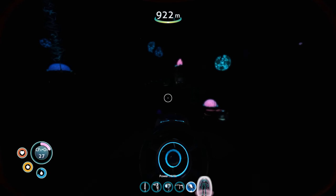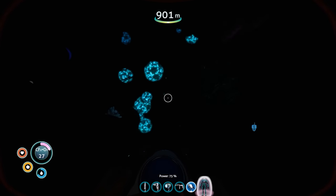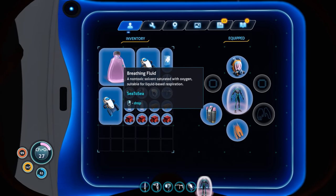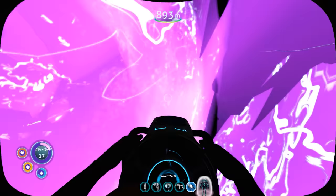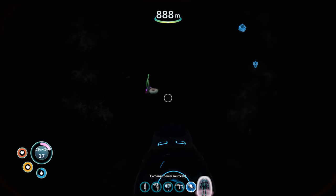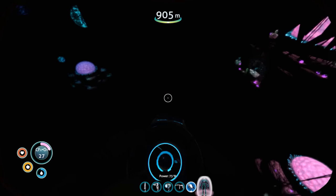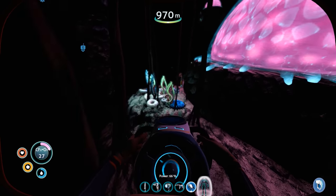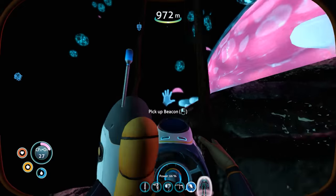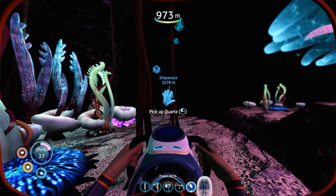I'm not sure how or why, but my oxygen hasn't gone down in a while. I'm assuming it's because I have an extra bottle of breathing fluid, so it won't let my fluid automatically go all the way down. And I also don't understand because the shipwreck I was going towards is now over there — it was supposed to be here. Judging by the beacon, it's here. But it's showing as over there. What the fuck? That's not okay.